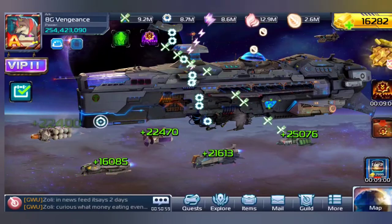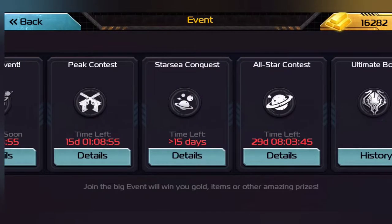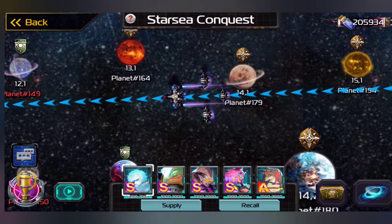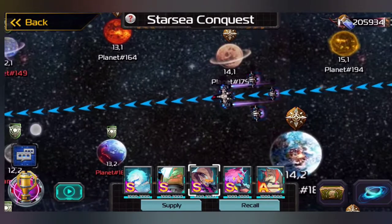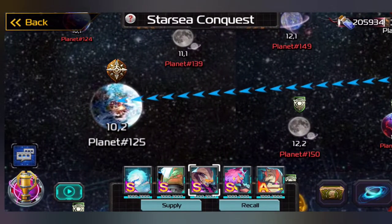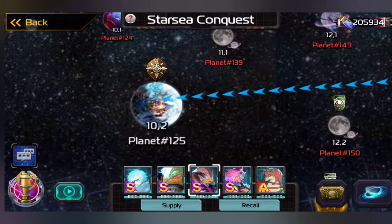We are trying to get Orochi to a better level and make him more effective, and that's not going to work if we can't use him. Unfortunately, we can't do anything right now with our soldiers on Starseed Conquest because we are currently marching to a planet to attack, so we're just going to have to wait until next time to do that.